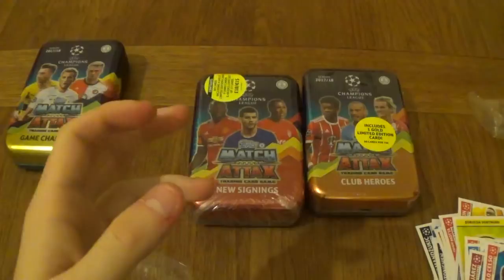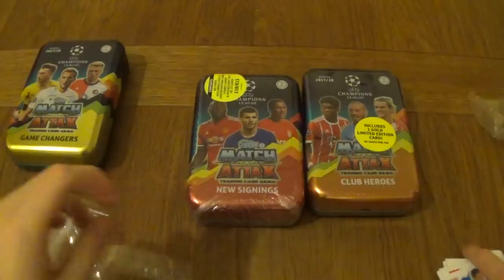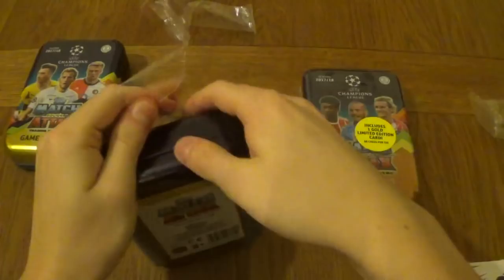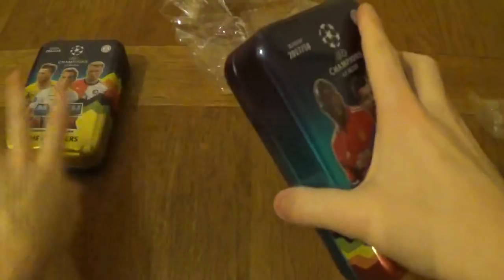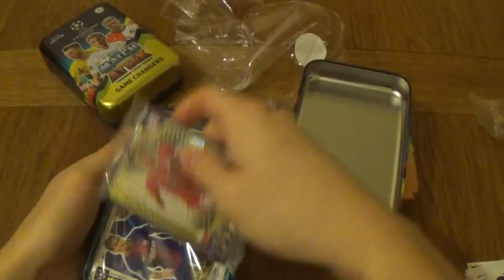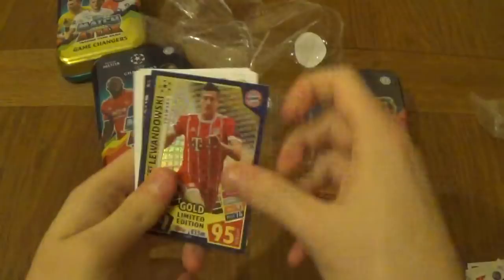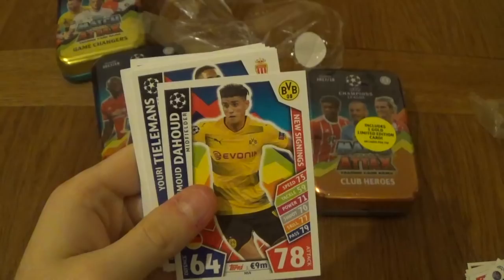Let's move on to the New Signings tin. We didn't get another limited edition as we did last time - maybe it's just in the American ones. We've got Robert Lewandowski gold limited edition this time. Let's start with the New Signings. Really cool stats, really good card - Robert Lewandowski. New signings: The Hood, Tielemans, Lukaku. We've got a code for Lewandowski though - maybe we got one for Jesus and I didn't notice.